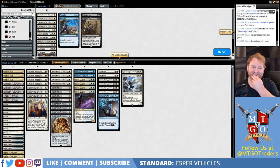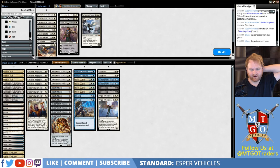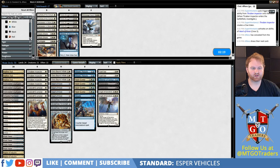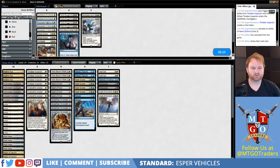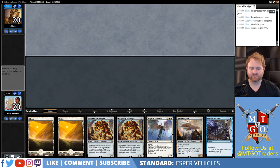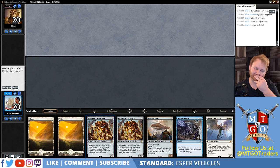Negate definitely needs to come in. Gideon definitely needs to come out. Dispossess comes in, Archangel goes out. Angel of Sanctions comes in. He's more of an Eldrazi matchup so let's get rid of one Glory Bound, one Glimmer, and bring in two Declaration in Stones. I like that idea a little better. Either works against Marvel. Two mana in hand — we got Scrap Heap, Heart, and Metallic Rebuke. Nice and aggressive, because it's going to take him a while to get to where he needs to be.